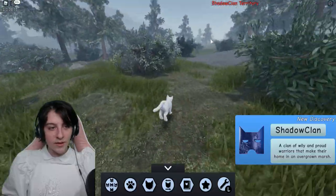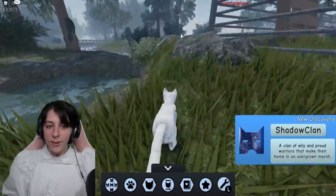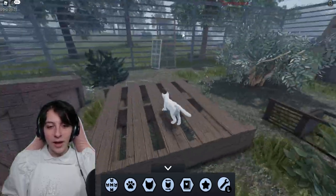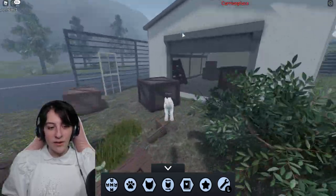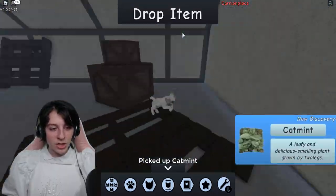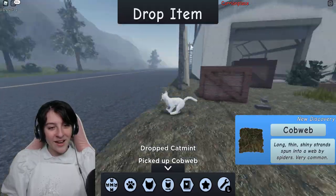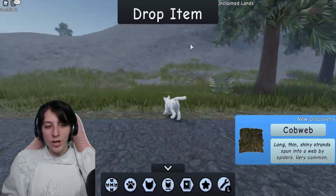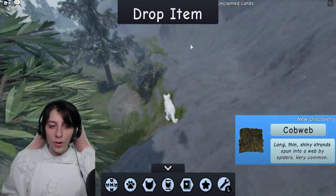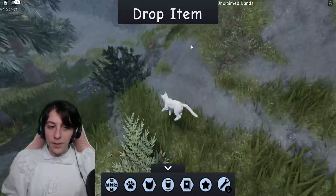We're in ShadowClan territory. I'm not gonna really check out the clans because I can imagine what they look like based on before, but I want to check out the buildings specifically because these places have definitely been changed. I'm just going to pick up stuff along the way - got this little storage area, nothing in there. Let me quickly go check if they possibly left the secret hole alongside the mountain or maybe moved it.